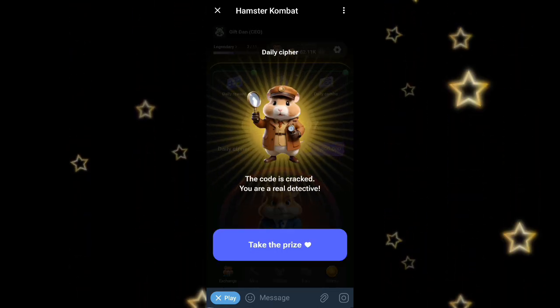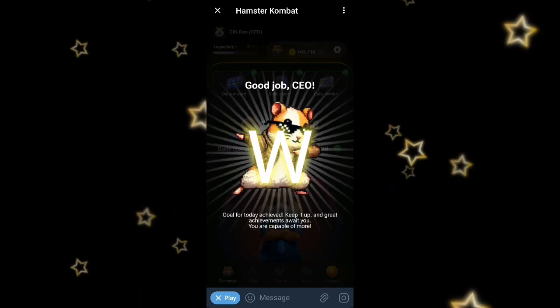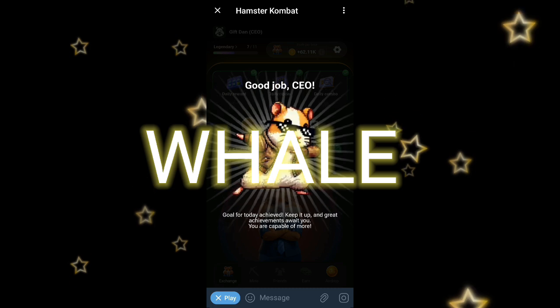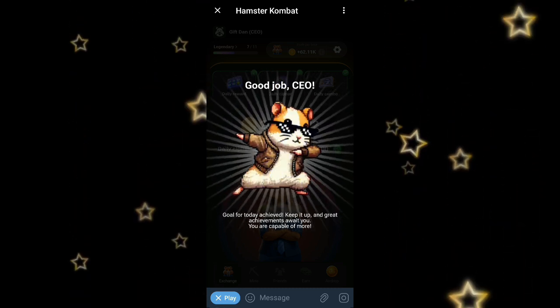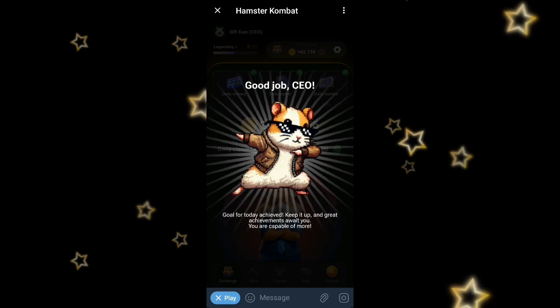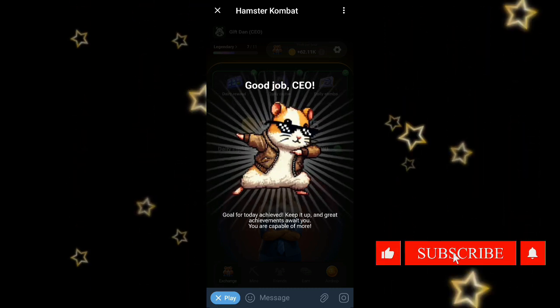So the daily cipher for today is WHALE — W, H, A, L, E. That is how you can claim the daily cipher. In case you're new to this channel, please subscribe and don't forget to turn on the notification bell so you get notified whenever I drop new videos.